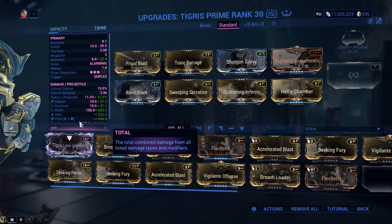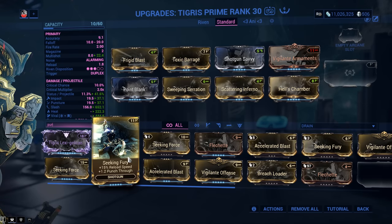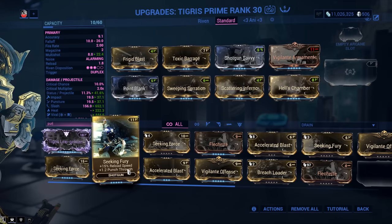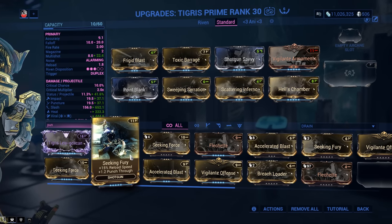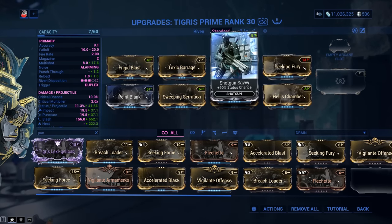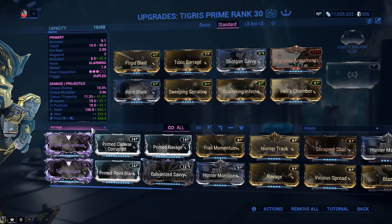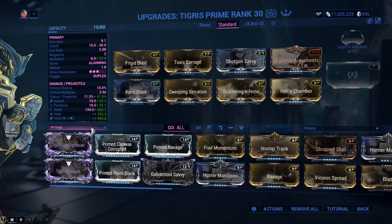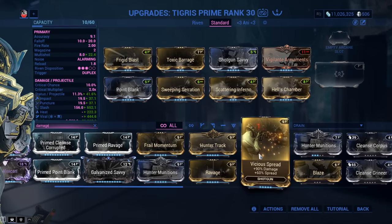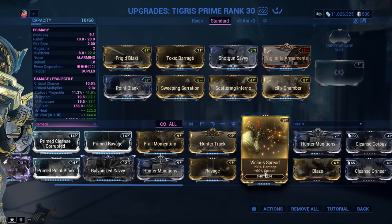Punch-through is a fantastic idea. You can go for Seeking Force at 2.1 meters. But historically on this shotgun, a lot of people have used Seeking Fury: 1.2 meters of punch-through — not as big — but you also get 15% reload speed, so it's a good option. You can also slot in Shotgun Savvy with 90% status chance. If you're going super close range and want flat damage, consider Vicious Spread — 90% damage, though it increases spread.